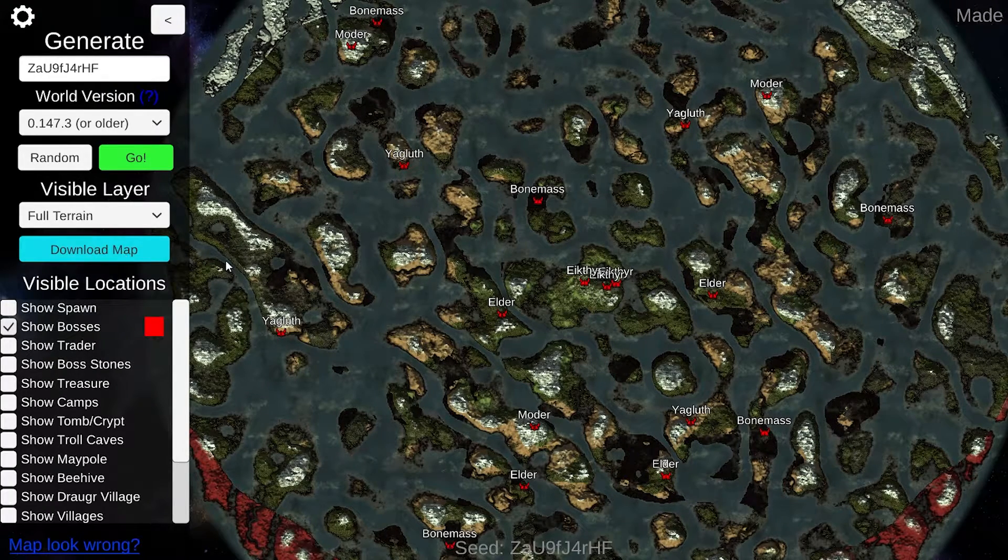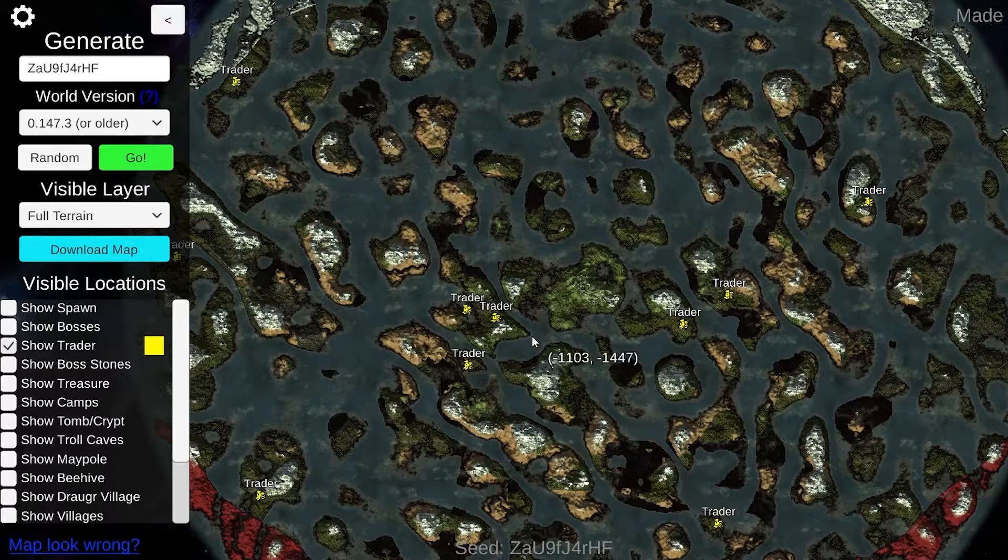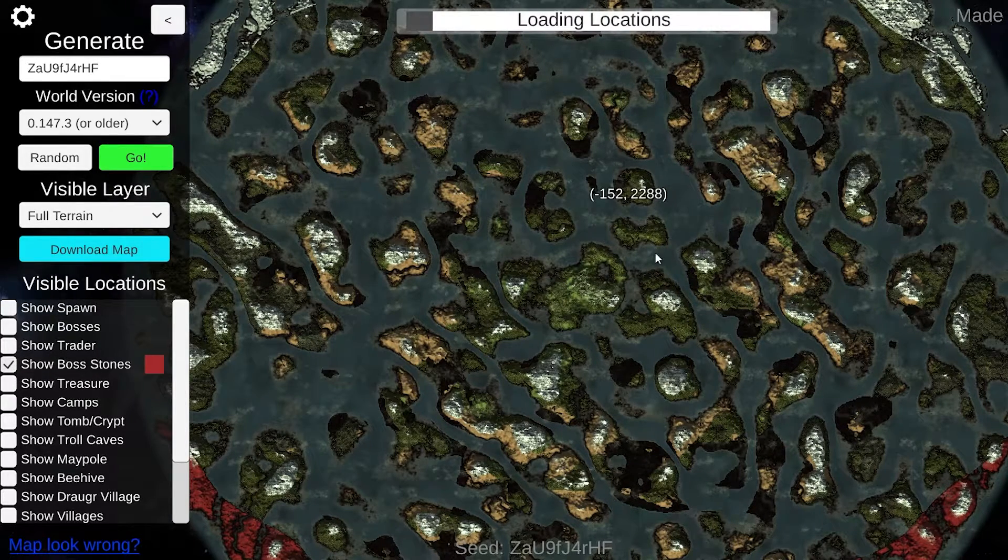You can actually download this map or screenshot it to save it for whatever you need. It's also great because you can show the trader locations. The way traders work is the moment you find one, all of the others are going to disappear, so you won't be able to have multiple traders at once. You can also see there are boss stones over here, which load the Vegvisirs that you can read to find the boss locations.